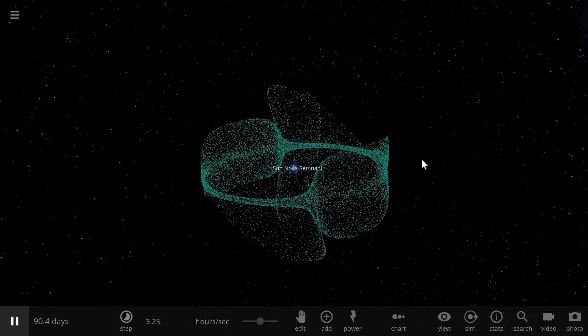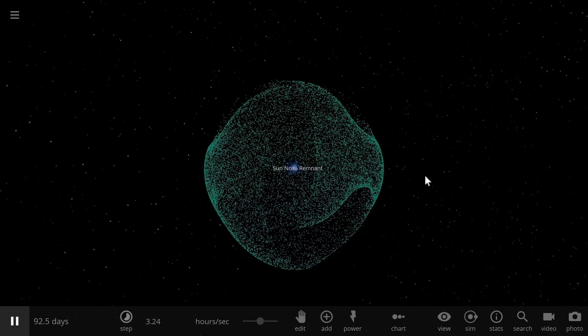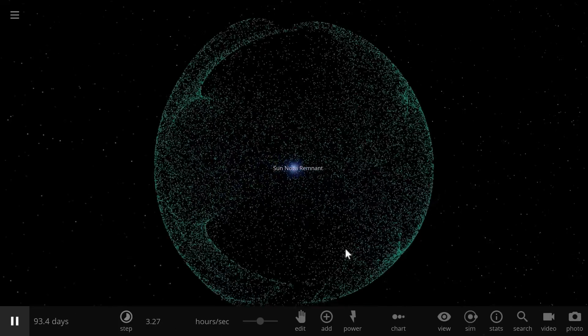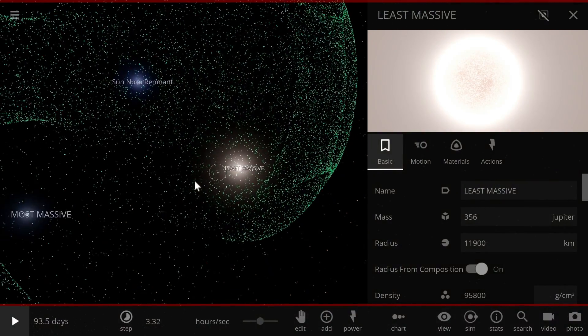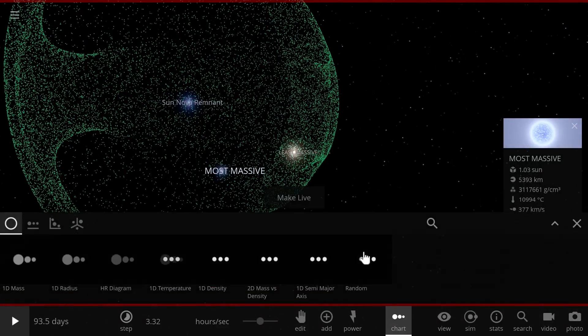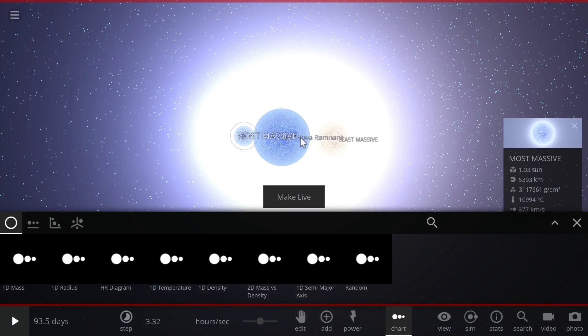Interestingly, there are quite a lot of different white dwarfs we could do this around. Specifically, about one third of all white dwarfs we know of could actually be turned into these Dyson Spheres. The smallest white dwarf can be as small as about 0.34 solar masses — about 356 masses of Jupiter — while the most massive is about 1.03 solar masses, kind of similar to Sirius B, the nearest white dwarf to us. Here's a comparison of these three stars next to each other: the sun, the most massive, and the least massive white dwarf.